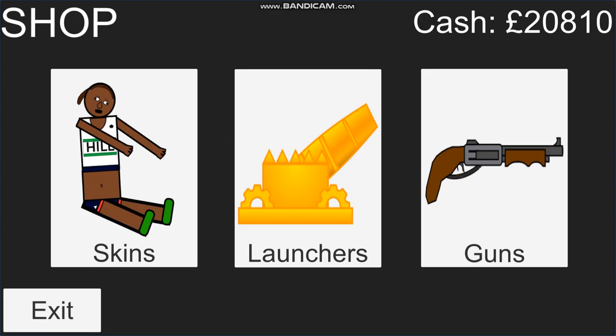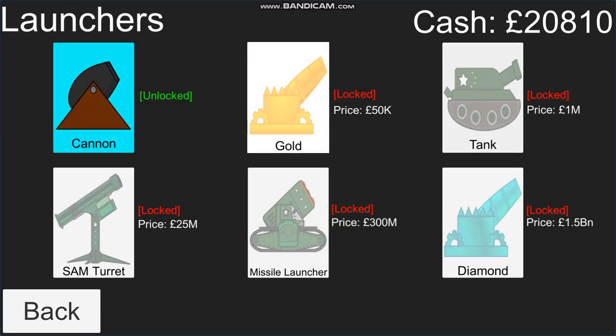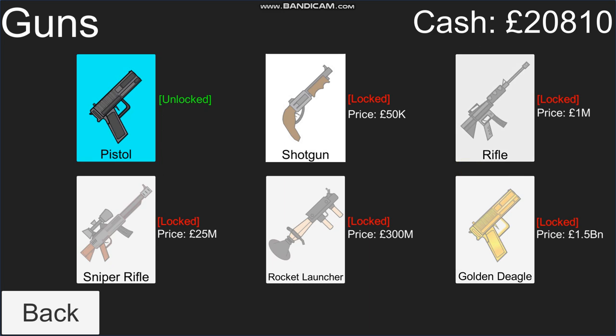Let's visit the shop. In the shop we can purchase upgrades as we please. These are skin upgrades — they are purely cosmetic and don't do anything to the actual gameplay. But these, the launchers, certainly do: they launch you with more power, and the more you pay the better the launcher. Same with the guns — the guns give you a bit more force with every click, depending on which one you have, with the golden deagle giving you the most force. We currently don't have enough money to purchase anything meaningful right now.